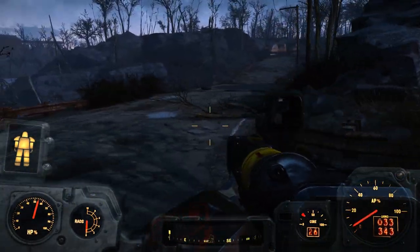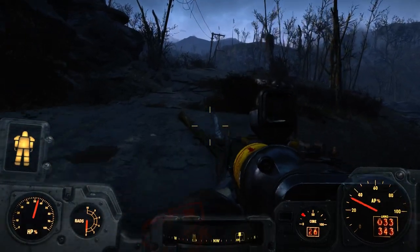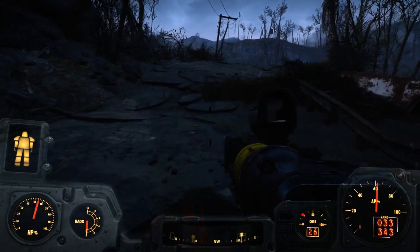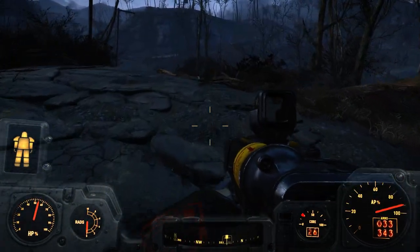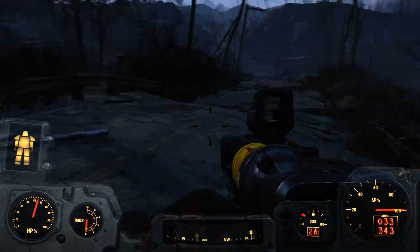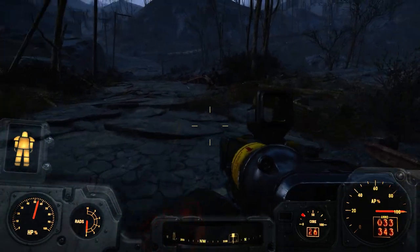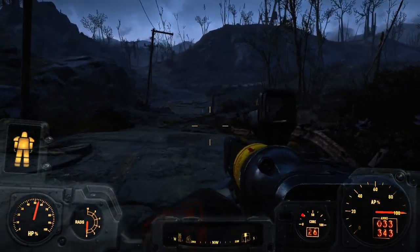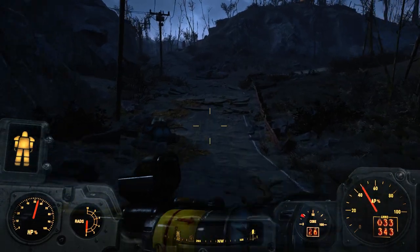Core is getting low, but we got 26 more — not bad. I hate to be like this, but if the Brotherhood keeps attacking the Castle — because that's where Danse and Nick are — then I'm going to have power cells like none other. It does seem like a good way to get them.